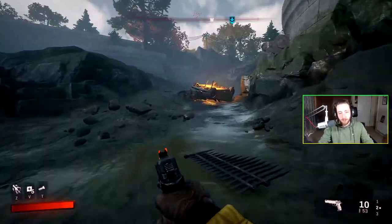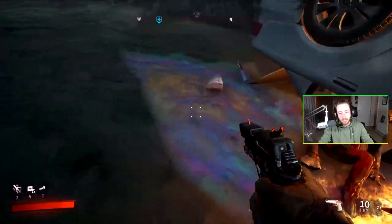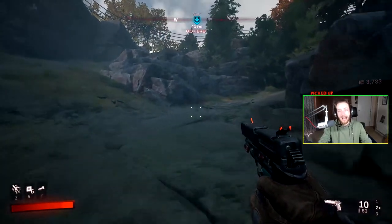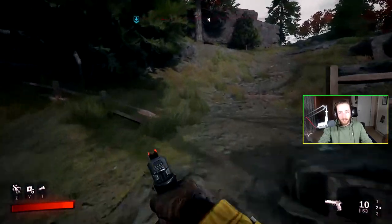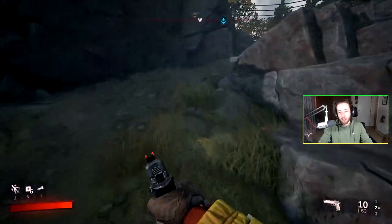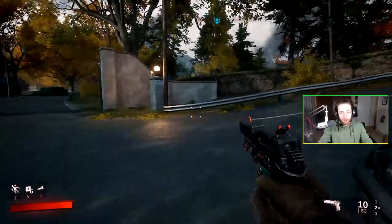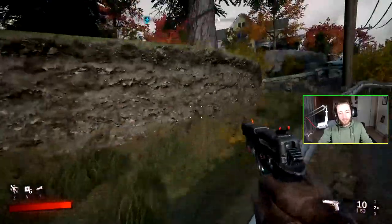There are two different factions you fight so far: the cultists, which are basically your typical raider kind of clan, and then the vampires. Vampires live in the dark — pretty self-explanatory — but also if you deal fire damage to them it deals a lot more damage, and then you have to stake them before they start to regenerate their health, which I think is pretty cool.